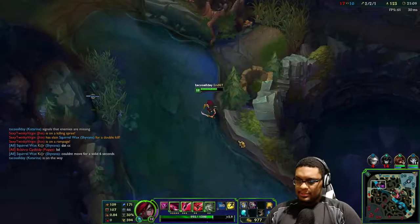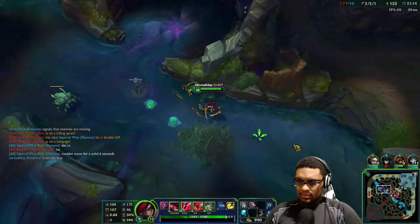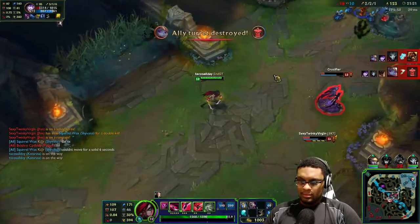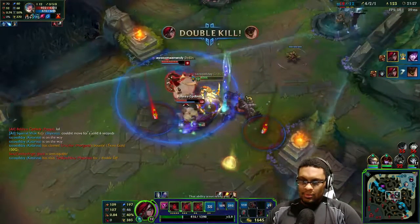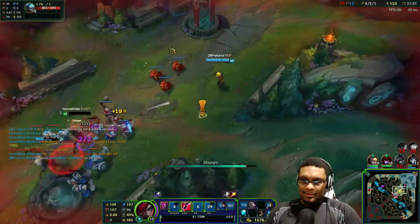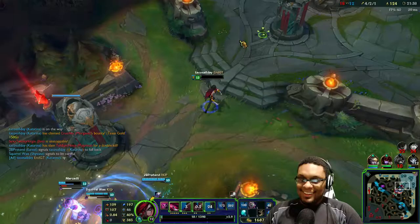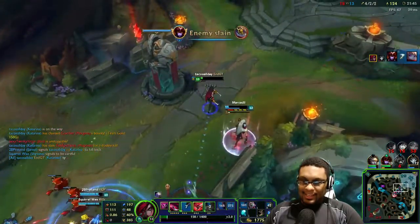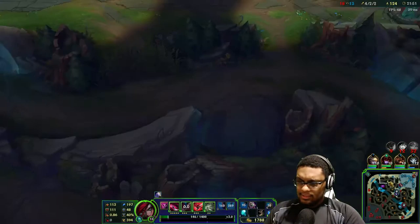Here I come - hopefully Poppy doesn't come back top at the same time. There she is - look at this. Yes, the assist! And a blue buff - woo! And 1100 gold. I just need 1800 gold.